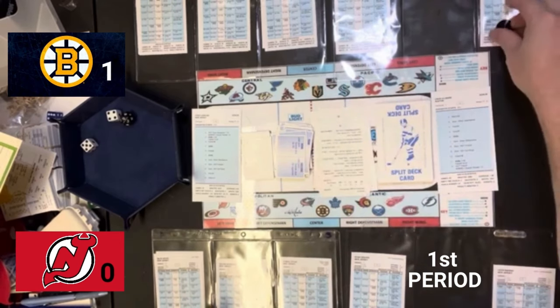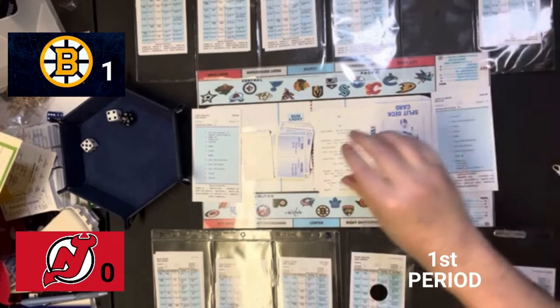That's the end of the first period with the Boston Bruins leading the New Jersey Devils by the score of 1-0.